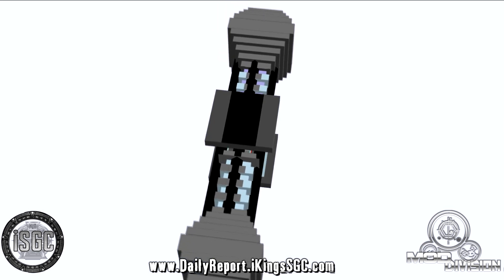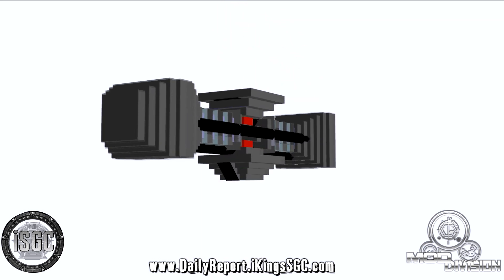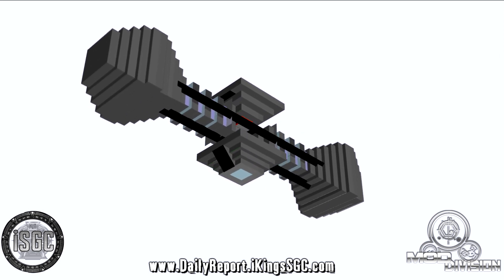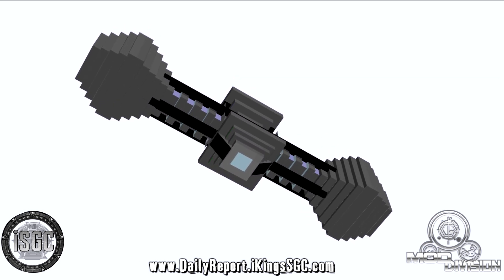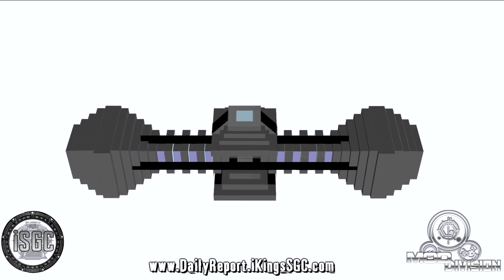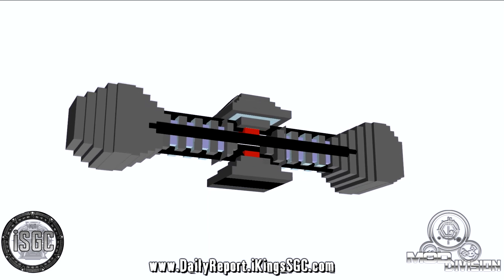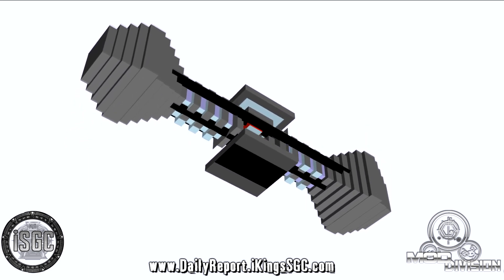Which means laser gun, phaser. Powering the control chairs in the Antarctic outpost in Atlantis while in a state of barely controlled overload, which means that if you tax it too much, it'll blow. The Mark II can also power parts of the city of Atlantis in lieu of zero point modules, ZPMs.